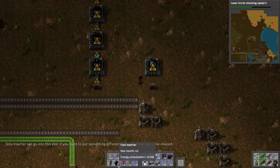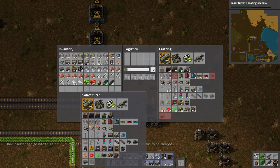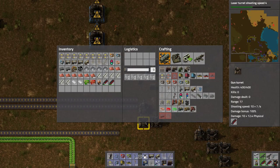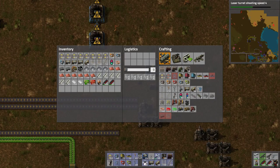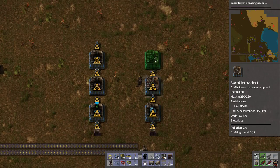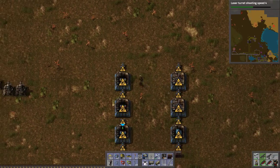We're going to make this blue inserters. X swaps your toolbar — that's awesome. Let's go ahead and throw these guys down. I'm trying to go for a cool-looking factory over a super compact one, so I don't care if we leave too much space.